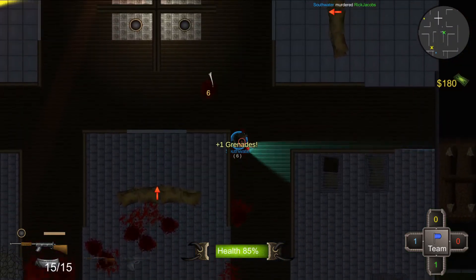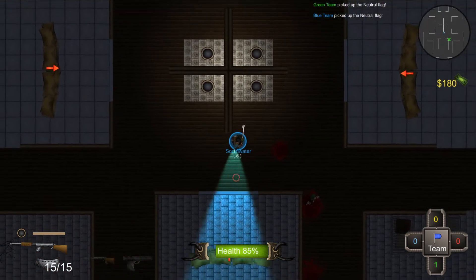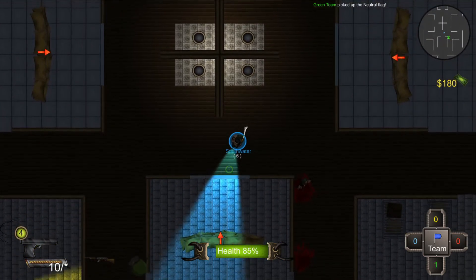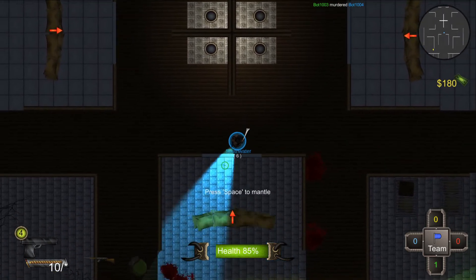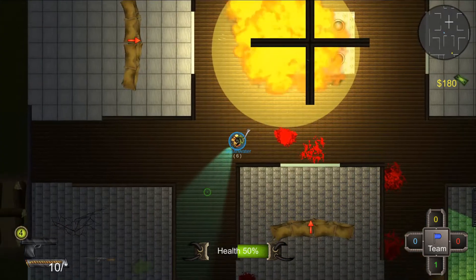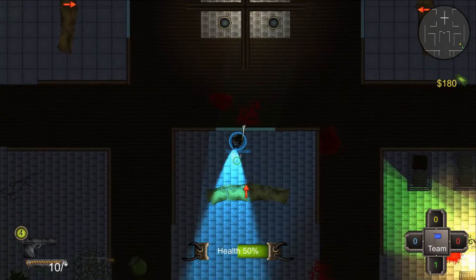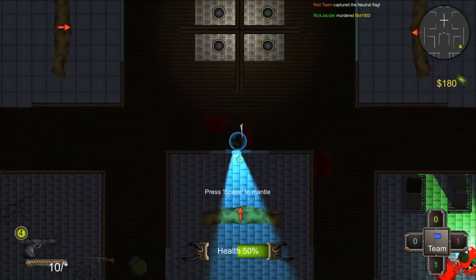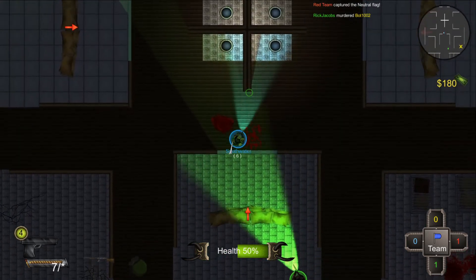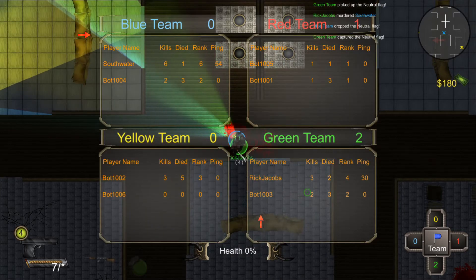The bouncy shots come in really useful in the PvP game types. We also have windows with a mantling mechanic — if you come up to a window you get a prompt to press Space to mantle, and you'll do a jump animation and go over it. You can't shoot while you're jumping, so it's a brief period of vulnerability. That's the stun shot — Rick stunned me and took my flag.